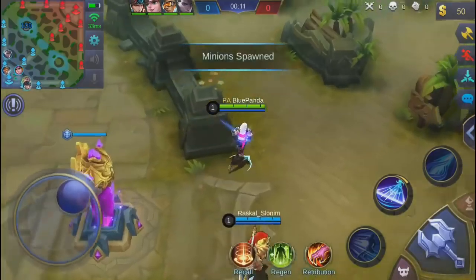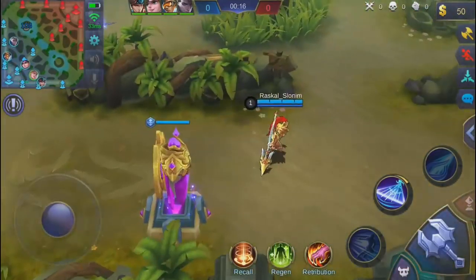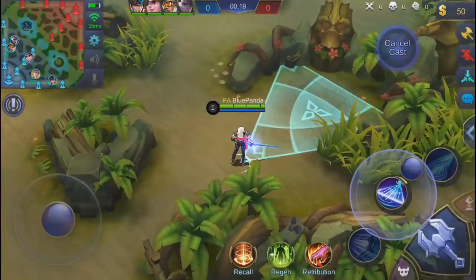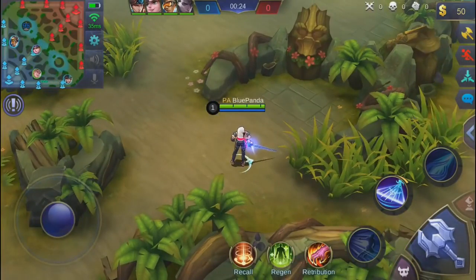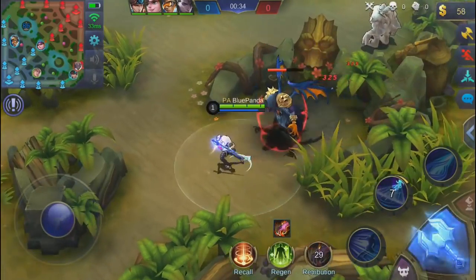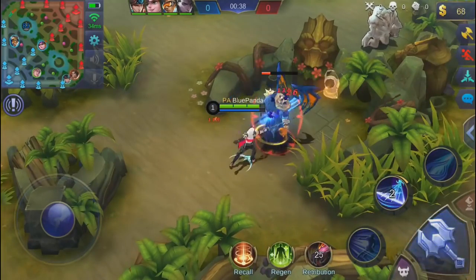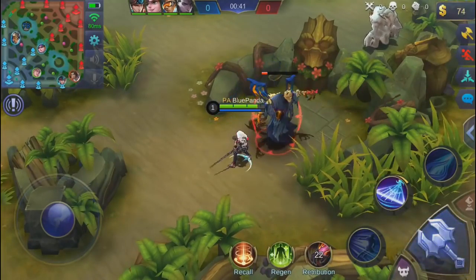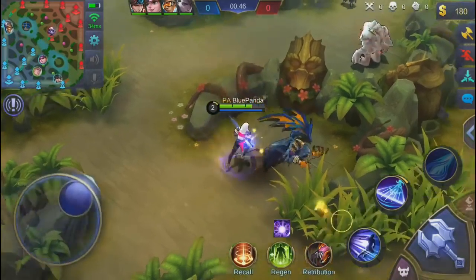I'm not sure why I said 'Lancer freak a lot' - it sounded a lot better in my head. Anyway, this is literally the first gameplay I'm playing with him on the original server. I have played him on the advanced server but as you guys know it is very laggy on the advanced server - it's not fun. For some reason I was lagging a bit in this gameplay as well, but it's still fun. You can see I literally took down the HP of the red buff in one attack, and using retribution - that was extremely quick.